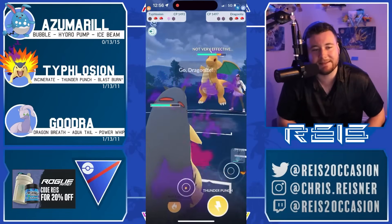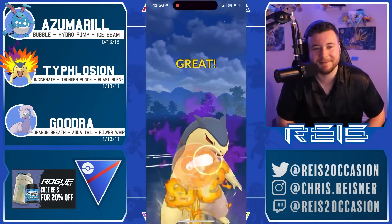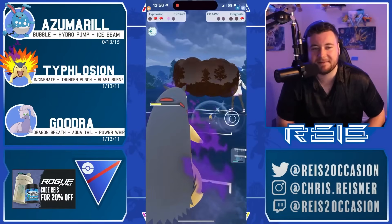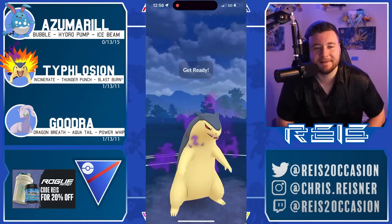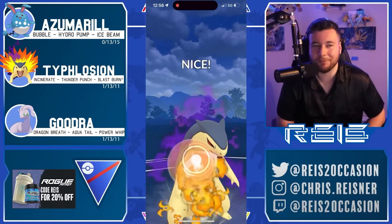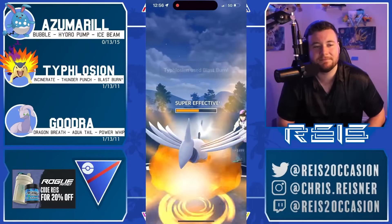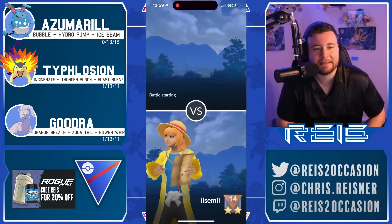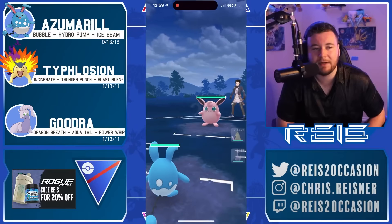It probably can barely live a Thunder Punch. Thunder Punch might have been enough but it's a kind of weak move so maybe not. Blast Burn plays it safe — will definitely knock out. Then goes for another Blast Burn here. Typhlosion, calm down bro — if you can't stand the heat, stay out of the kitchen! Typhlosion is the head chef right now. Semi taking another opponent.